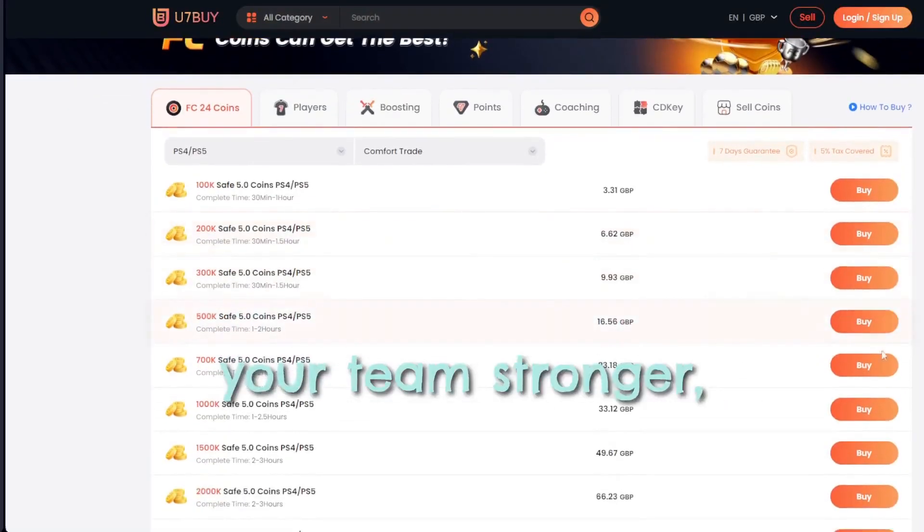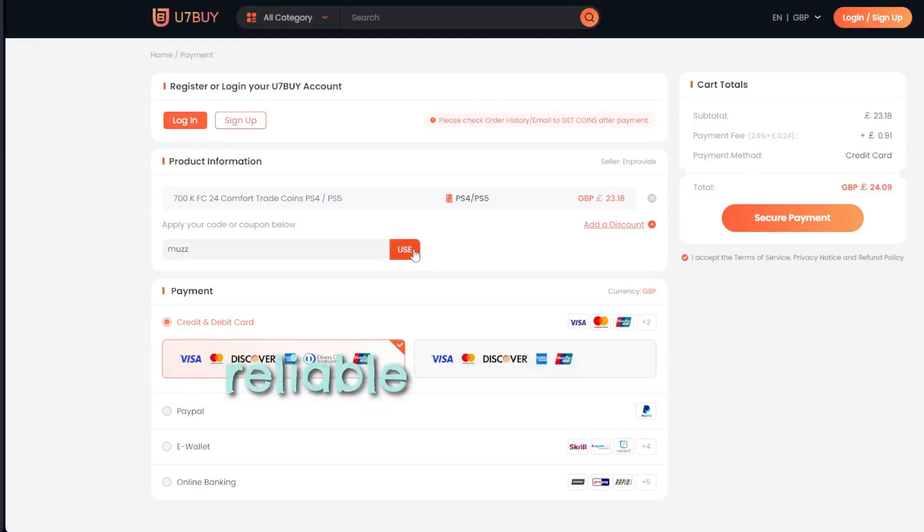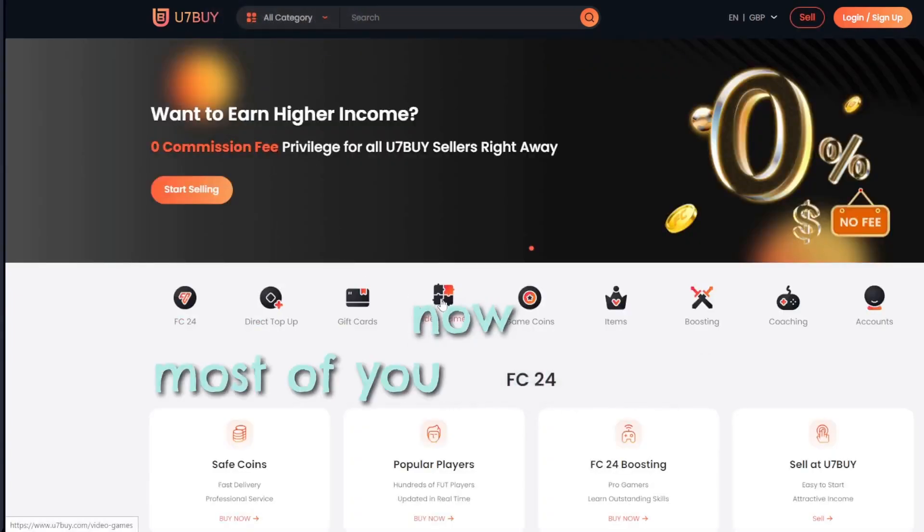If you need to make your team stronger, go over to u7buy.com and buy yourself some cheap and reliable FC24 coins. Remember to use my discount code 'muzz' to enjoy a six percent discount.